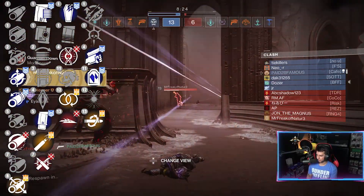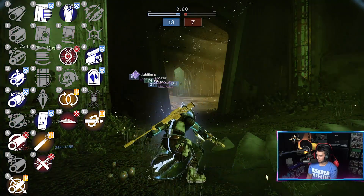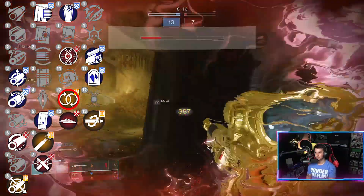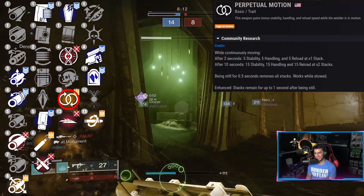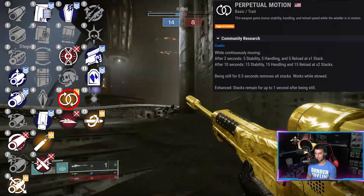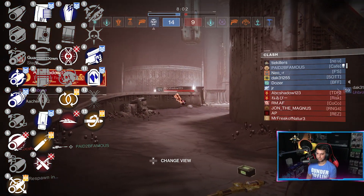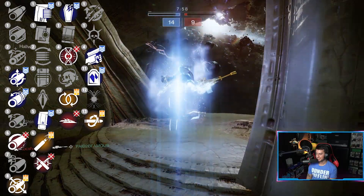In the first column of trait perks you've got Slideways, Perpetual Motion, Encore, Heating Up, Under Pressure, and Grave Robber. Perpetual Motion is a good perk because you don't need to get a kill to activate it — all you need to do is continuously move. After two seconds you get plus 5 stability, handling, and reload. After 10 seconds you get plus 15 to all three. The enhanced version keeps stacks for up to one second after being still instead of half a second.